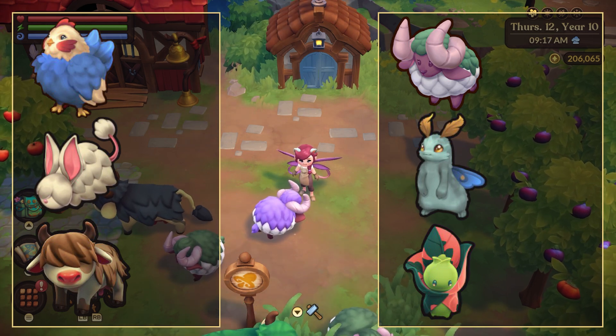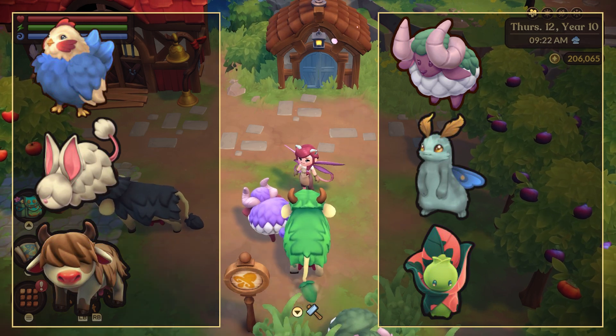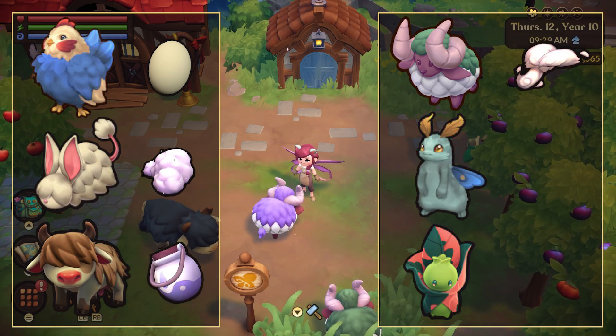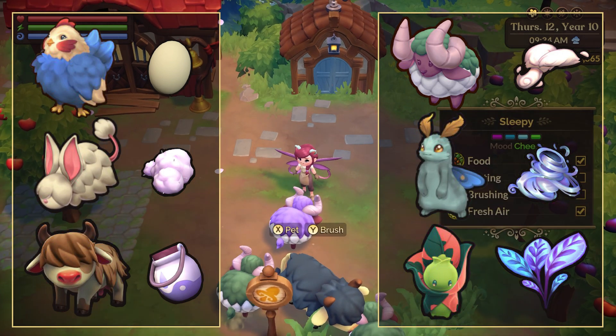Now each one of these animals has a specific resource that you will be able to gather. Chikus will give you eggs, cottontails will give you cotton, mamus will give you milk, woollyhorns will give you wool, lunans will give you silk, and spriggans will give you spriggan leaf.